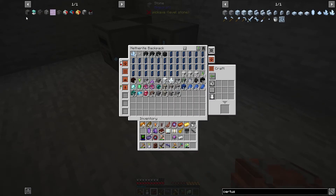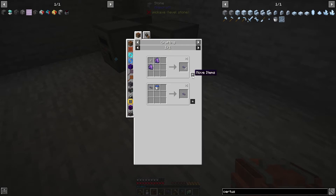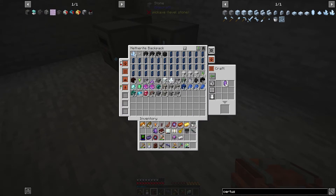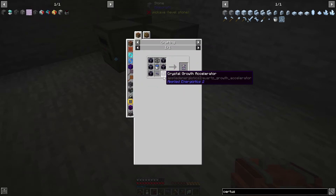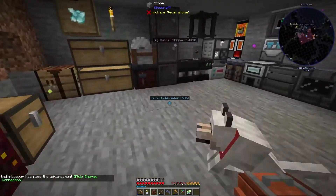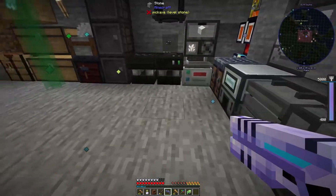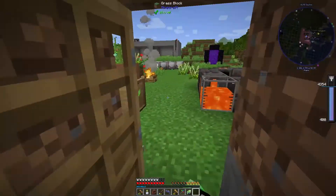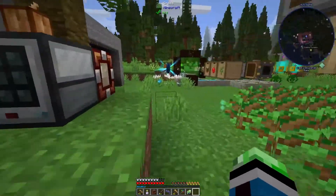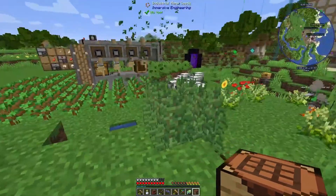What else do we need for this? The crystal growth chamber - and that's it. So we're gonna need six crystal growth accelerators. I have - okay that's actually kinda easy. I have a quartz fiber in here - yes I do. I'm gonna need more cable actually. Another molecular assembler symbol, fluix energy connection.